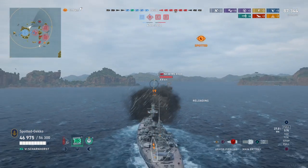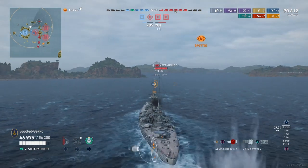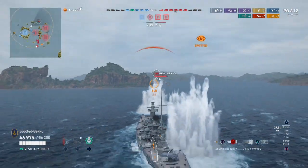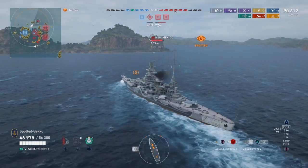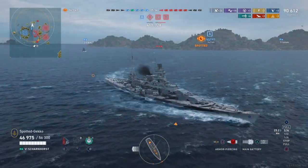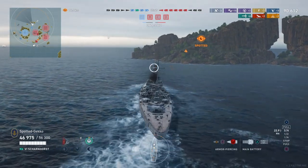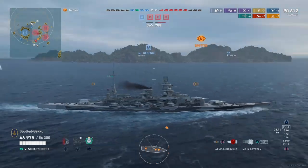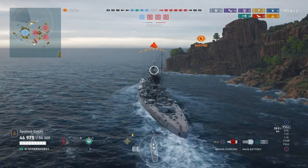I'm thinking the New Mexico will continue along the back side of the island, so I'll make a turn to meet it on the other side — cutting left to reposition. I'm still mindful of the Akizuki somewhere nearby but not too worried. I'm also in a bureau project right now to get the Scharnhorst Arctic Camel camouflage — I'm looking forward to doing a video with that camo because I think it's going to look really sharp. Having cruiser-like speed lets you reposition like this, which is really nice.